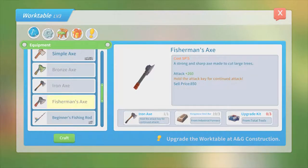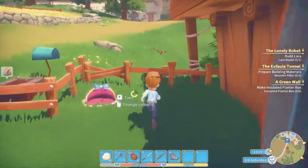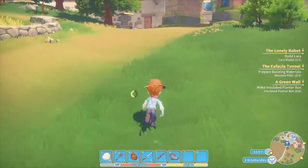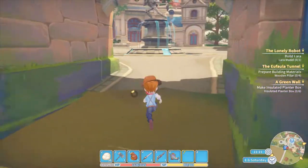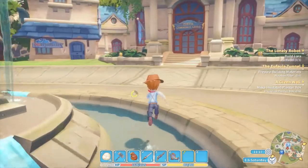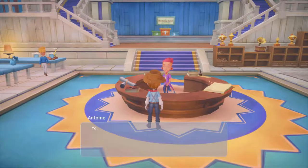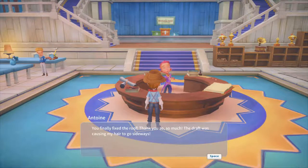What the heck? Let's see — strong and sharp axe may cut water just trees. We just need some upgrade kits, actually. We can just go and buy some. Yes, nice. So we'll drop off the commission and we'll go buy some upgrade kits from — I think it was Mars? Yeah, I think Mars still has the upgrade kits. Then we can go find a fixed roof. Thank you so much — the draft was causing my hair to go sideways. No problem. I got a commission done.